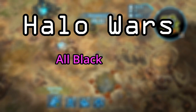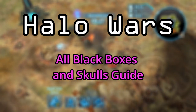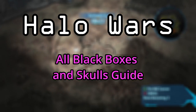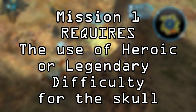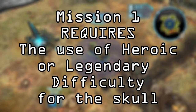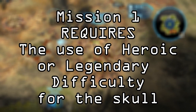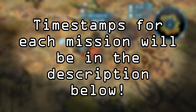Hey, how's it going guys? It's me, your Death01 here, back with another video. This time I'm bringing you guys my guide to getting all of the black boxes and skulls in the game Halo Wars. The only thing to really note is that you need to do the first mission on Heroic or Legendary to get the skull. Otherwise, everything else can be done on easy difficulty, which is what I will be doing.